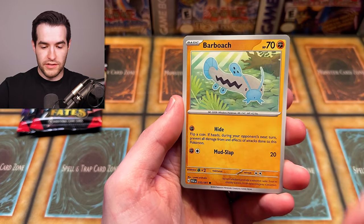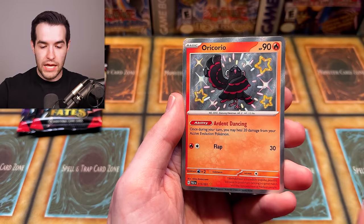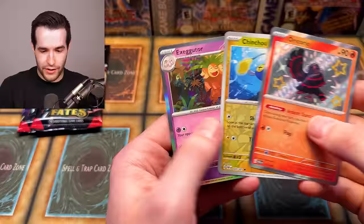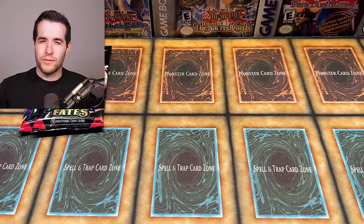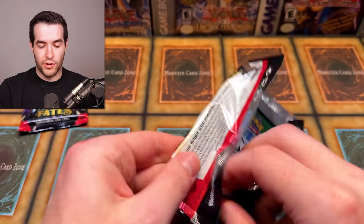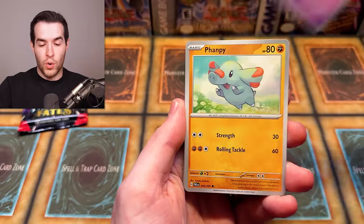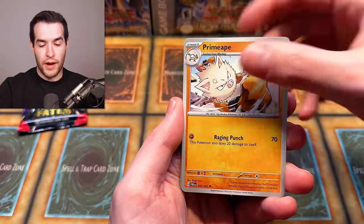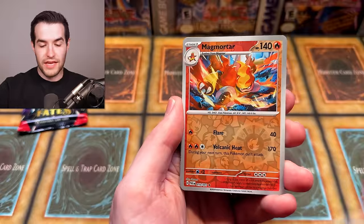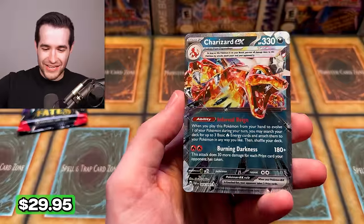Second-to-last couple of packs: Leaf Energy, Paldean Student, Barboach — and we already pulled the full art Paldean Student, right? Tandemouse again, Swoobat, Gengar, Trimmien, and Oricorio — that's the one I couldn't remember in the Japanese opening where I was doing the hand motions. Exeggutor — just the regular version this time. Then another pack: a Psychic energy, Woobat, Vampi, Noibat, Primeape, Whimsicott, Scrafty, Magmortar, and Houndstone.